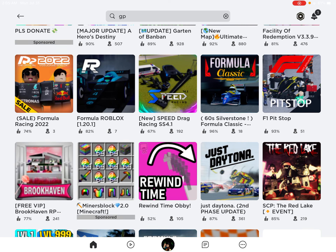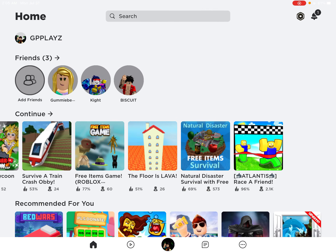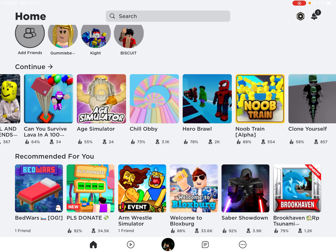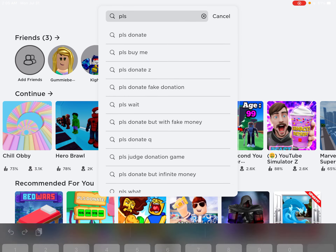Today we are going to try and get Robux any way we can — just try and get Robux. I'm doing this on the home screen. I know what game I want to try and go to, which is the obvious one: Please Donate.